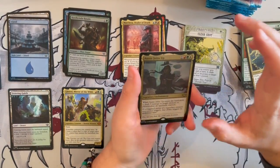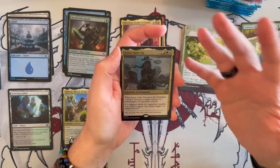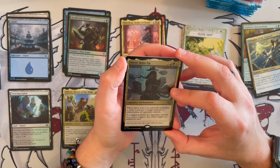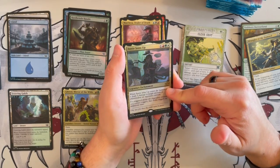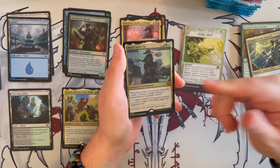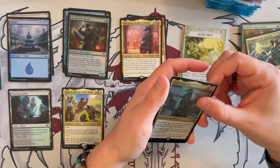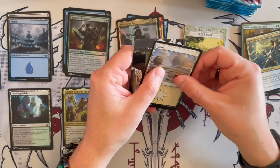Annie Joins Up is a legendary enchantment. When it enters the battlefield, it deals 5 damage to target creature or planeswalker an opponent controls. If a triggered ability of a legendary creature you control triggers, that ability triggers an additional time. The first part can be okay in limited if you have no ways to deal damage, but otherwise this card is very much for commander than anything else.